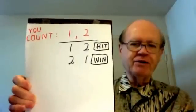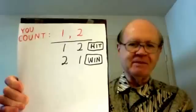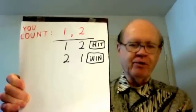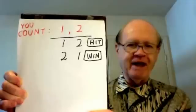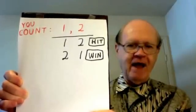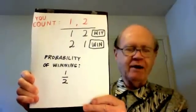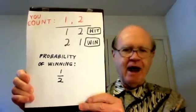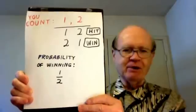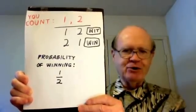As you count 1, 2, you might deal the cards in order 1 then 2, or you might deal them in order 2 then 1. That's two possible orders. The first order, 1, 2, involves both of them as hits, so that's a losing order. The other order, 2, 1, does not involve any hit — that's a winning order. Therefore, your probability of winning is 1 out of 2.